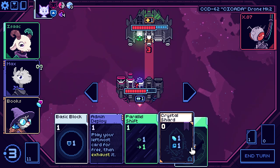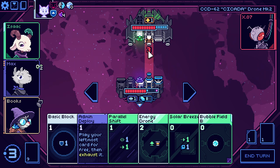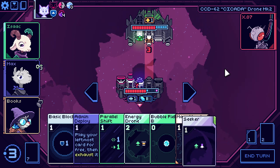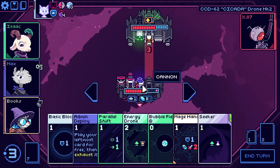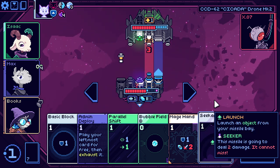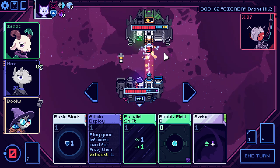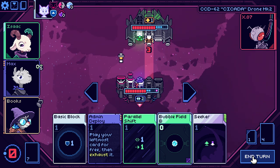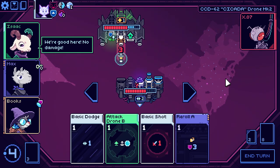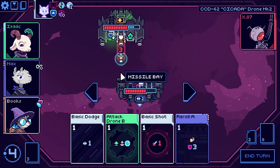So we get our crystal, play it. We're going to put an energy drone out — wait, it doesn't block the cannon shot. Never mind. Let's play this. So we energy drone here, and then either Mage Hand or Seeker. I guess we have to Mage Hand and not take all damage. I'm just going to play this to get rid of it — let's make this a bubbled up energy drone.